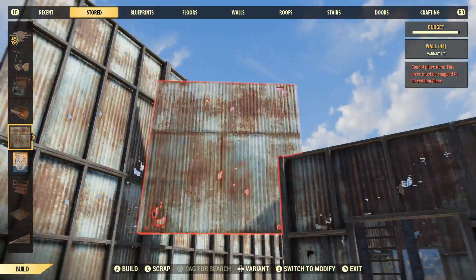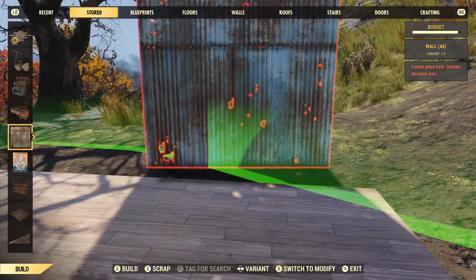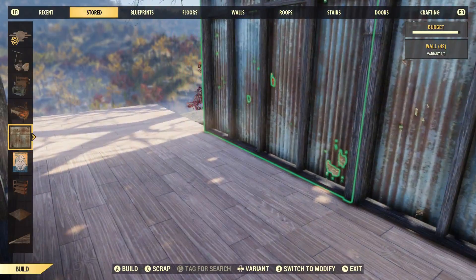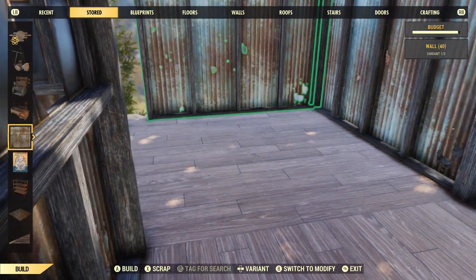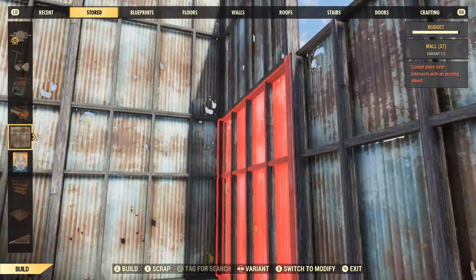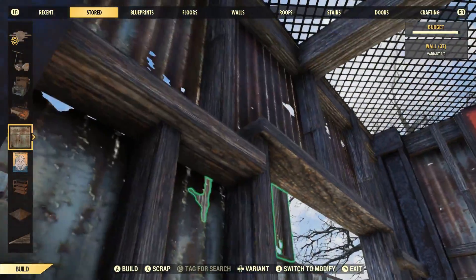You might want to have one staircase and have loads of rooms in that section - it's just what you feel at the time and what you've actually got. I have farmed a lot of scrap metal, hence why I've got a lot of scrap metal walls. I tend to scrap everything that I get, and I recommend you do the same.